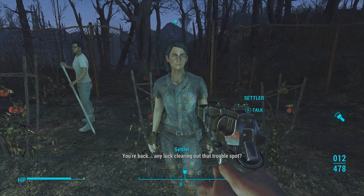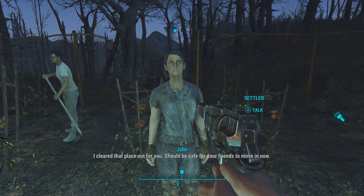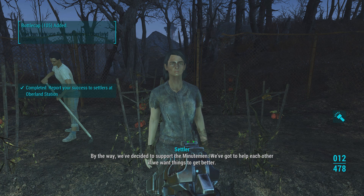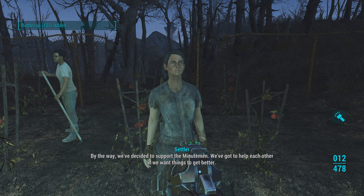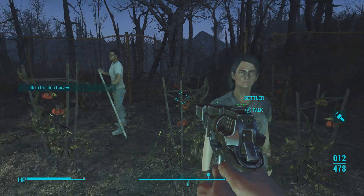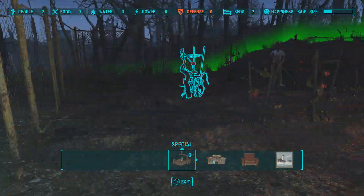Settler: 'Any luck clearing out that trouble spot?' I tell them I cleared the place out — should be safe for their friends to move in now. They say it's nice to have some good news, and that they've decided to support the Minutemen — they've gotta help each other out if they want things to get better. Alright, so now we can use this workshop.